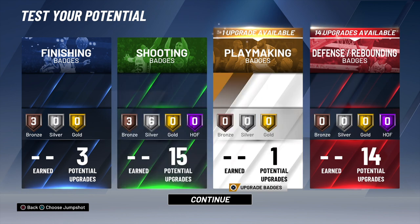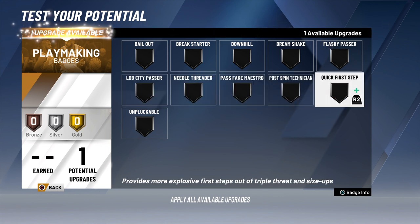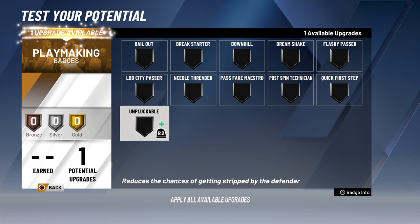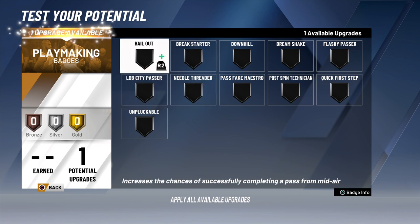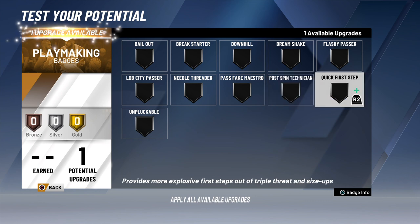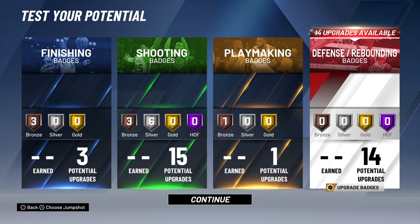On my playmaking, I only got one playmaking badge. Should we put it on post spin or first step? That first step badge — I like getting the blow-by, especially if a slower, bigger defender is on me. Quick first step — that's a good badge. Needle threader, aka the Stevie badge — you might need that. Fake pass maestro — probably not going to use that. I like getting the blow-by as a bigger defender, so I go with the quick first step badge — that's an OP badge.